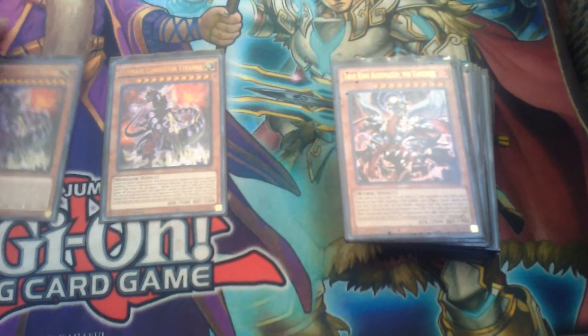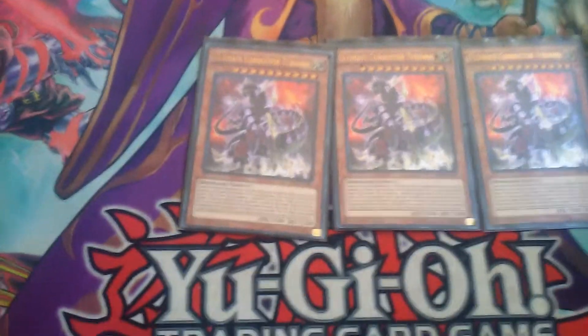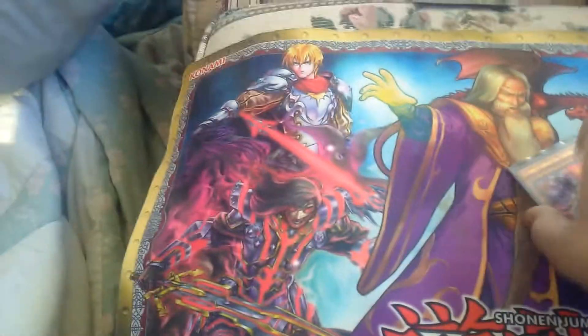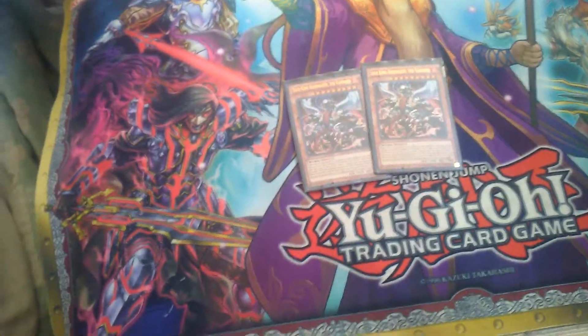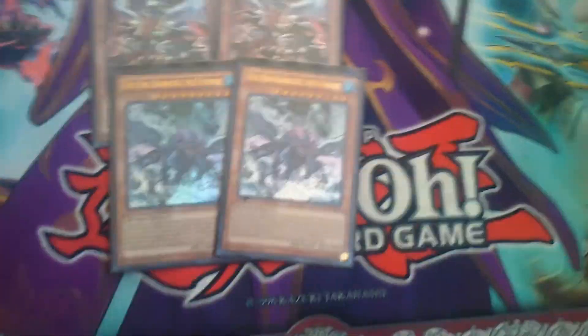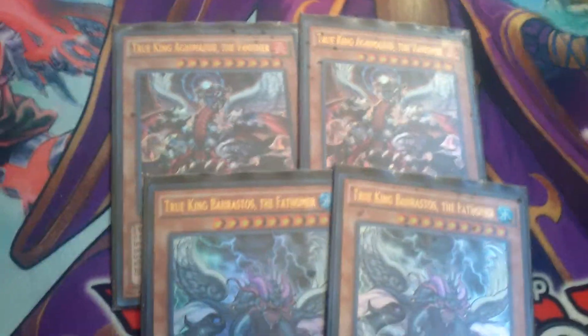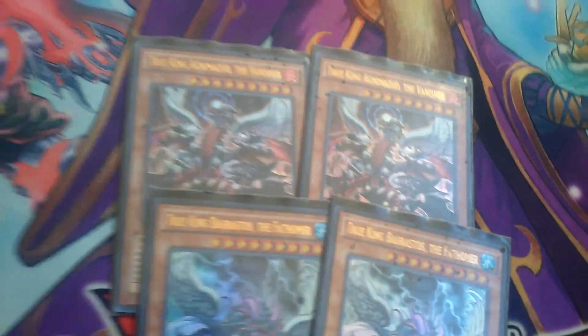For the main deck, first off I run three of Ultimate Conductor Tyranno — the boss monster of the deck. This boss monster can attack all your opponent's monsters and has really good stats, and I run it at three because a lot of stuff can happen to it. For the True Kings, two of True King Agnimazod and two of True King Barthastos. Agnimazod has a lot more targets than Barthastos, but their banishment effects are both equally useful because Barthastos banishes the back row and Agnimazod banishes the monster.